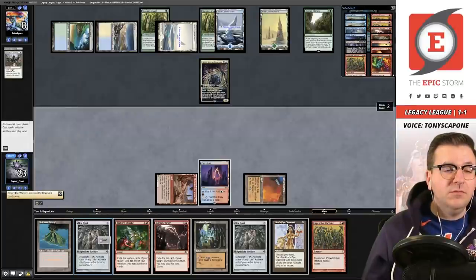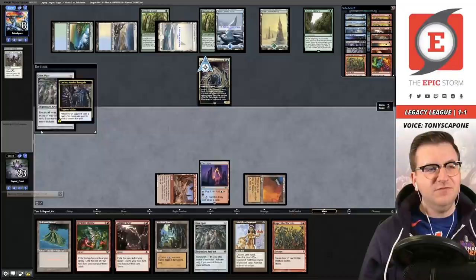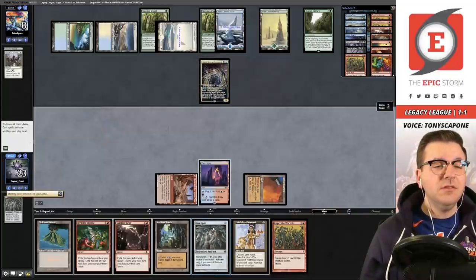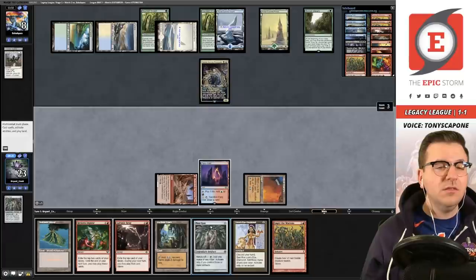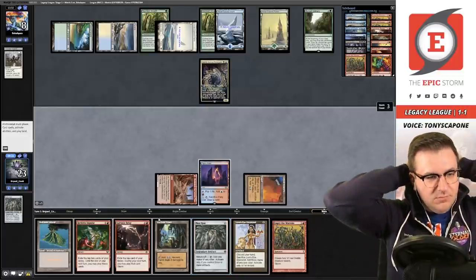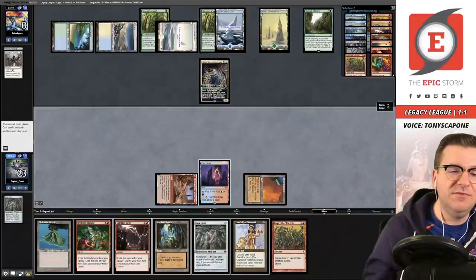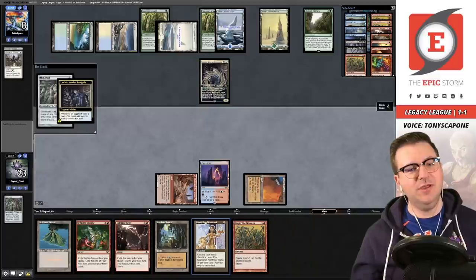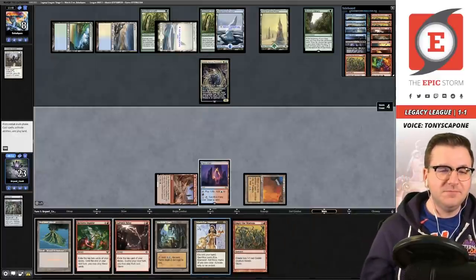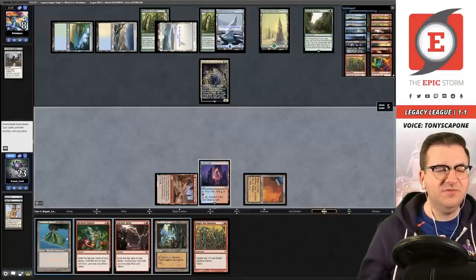Mox Opal — oh no, it was countered! Minnie — we can't Empty. City is going to get sacrificed before we can put it on the stack, and then you can't cast it through Lavinia. We'll cast the Relay instead — not that that's the end of the world. I didn't even think of that. It's a nice backup though.